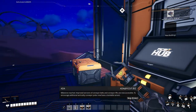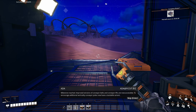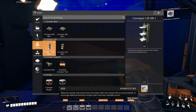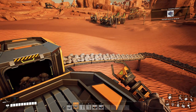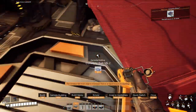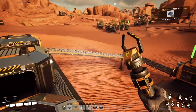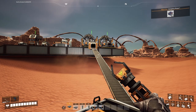Milestone reached — improved versions of conveyor belts and conveyor lifts are now accessible to encourage additional verticality. With that done, I went to upgrade the input belt so these machines could actually start working at 100%, and then finally added the last two assemblers to make smart plating.